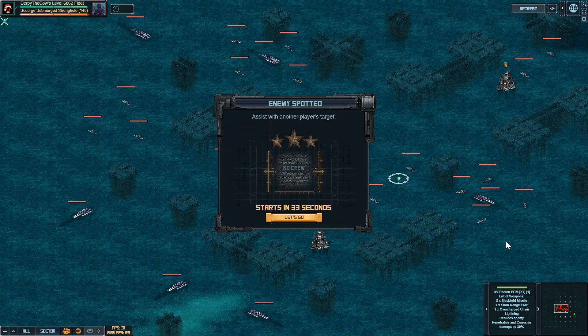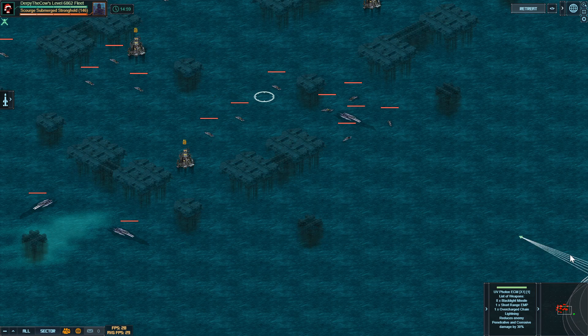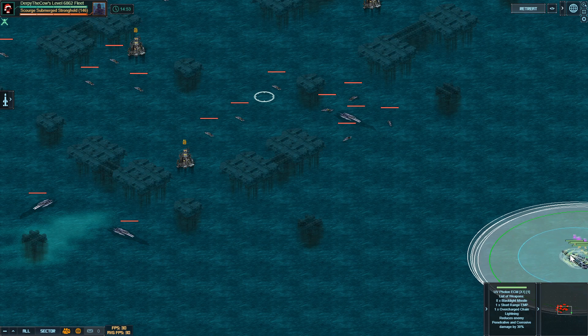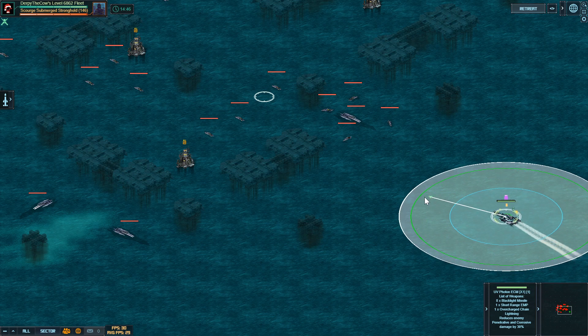The 146 target has a lot more ships in it than the 144, and it also matters where you enter from. I generally like the bottom right, although I don't really know why. The most important thing is the techniques for killing each individual ship in part here, rather than the exact path or exact approach, so that's what I'm going to try to demonstrate to you.